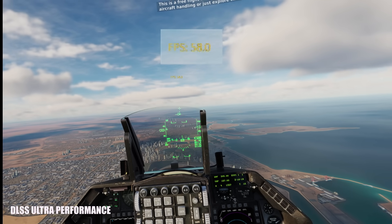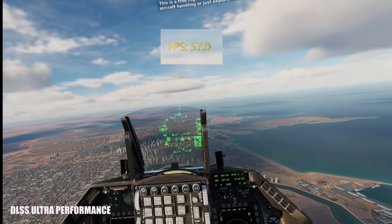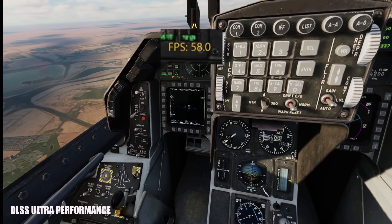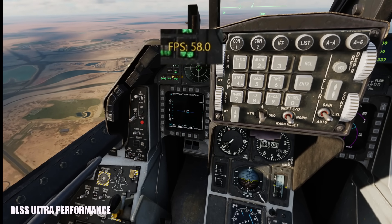With the upscaling set to DLSS Ultra Performance, we score 58 FPS — that is 10 FPS more, sometimes a bit more, compared to the previous one. I have to say though, it looks very blurry and not something I would like to play with.